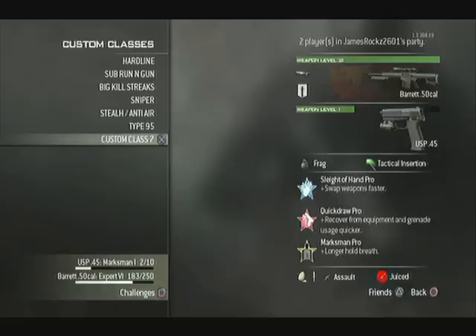So guys, it's quite simple, very easy to do. As you know, a silenced 50 Cal would usually get a hit marker after hit marker. But I had a few games last night using this setup and I didn't get a single hit marker, because the damage you lose from putting the silencer on, you get back from the damage proficiency on. And if you didn't have a silencer on, it's impossible to get a hit marker.